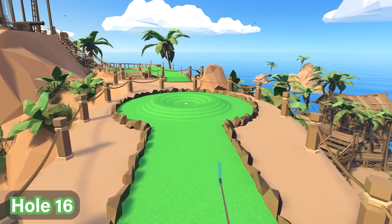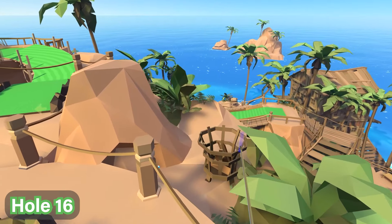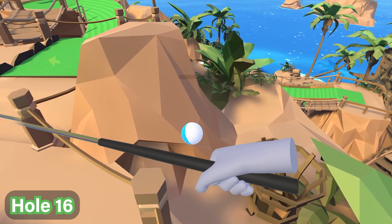For hole number 16, we're going to progress to the right back end of the course over here, next to where that fire pit is. We're going to go ahead and pull the ball off of the rock there on the floor like that.